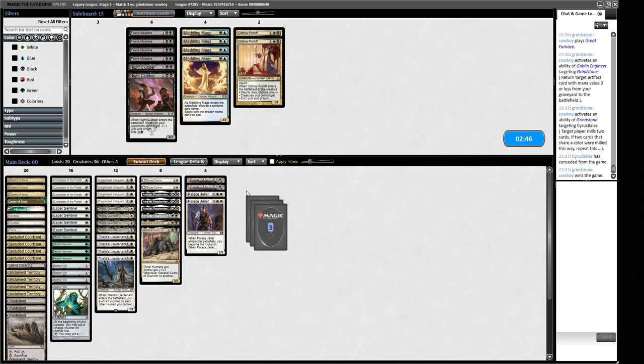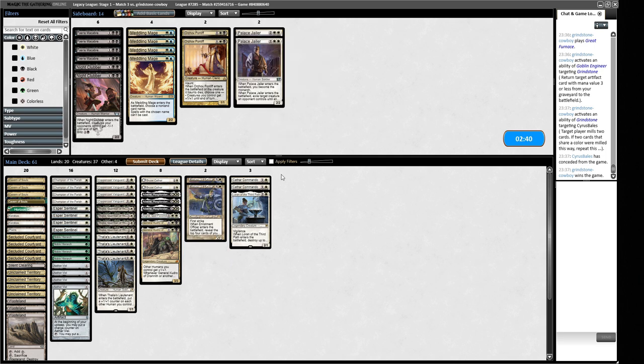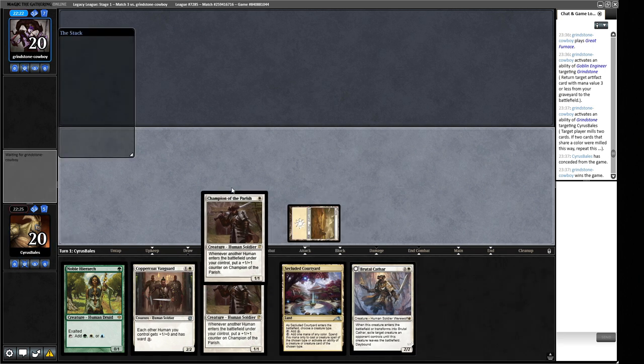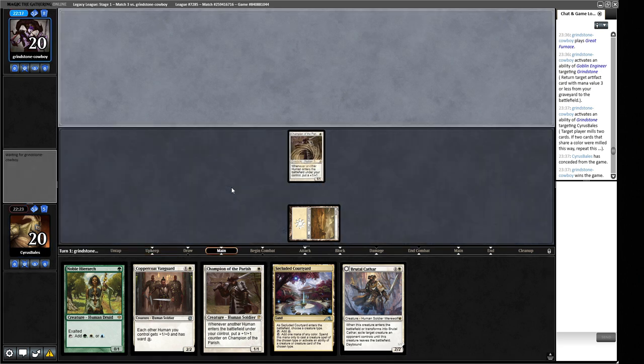For game two we bring in useful cards and cut Palace Jailers — they're a liability since our opponent can punish us with creatures — and trim Sigrid. We could board in Meddling Mages, but there's just too much going on. Aether Vial is like mana ramp here, so we keep it. We have a one-drop into two one-drops into some other stuff. Our opponent's going to have Fury in their deck now as well as Lightning Bolts. Going to be a tough sell, but not impossible.